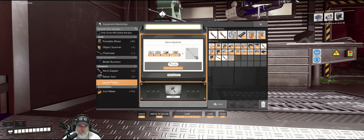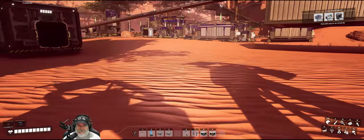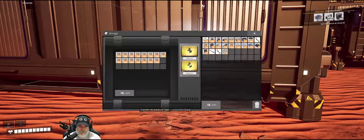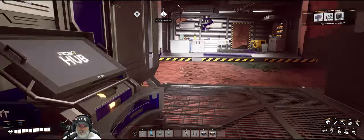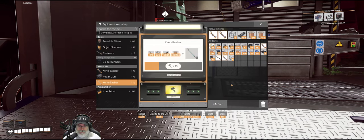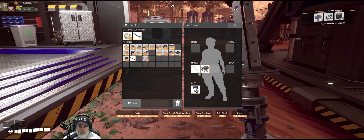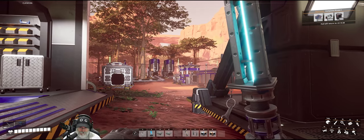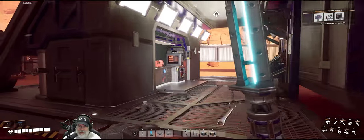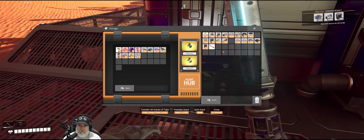Let's make ourselves a Xeno Basher. I'm missing just a little bit of wire. Here we go. And we get an extra hand slot, too. Nice. So that'll help us on our adventures here. We'll put that away.